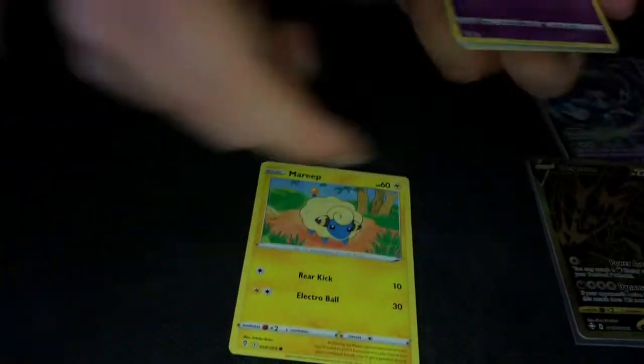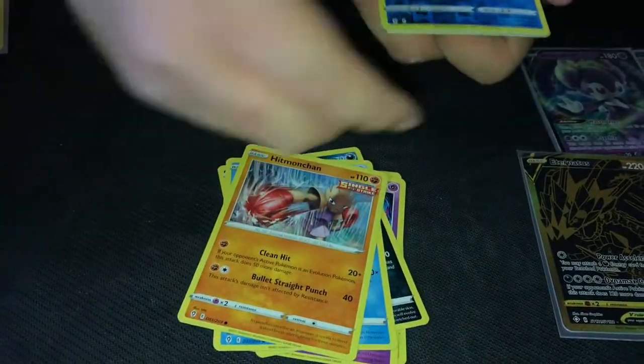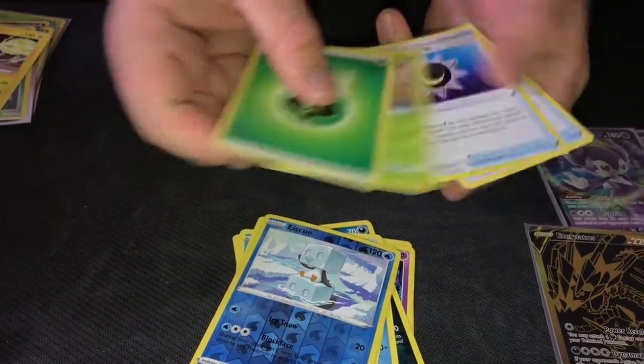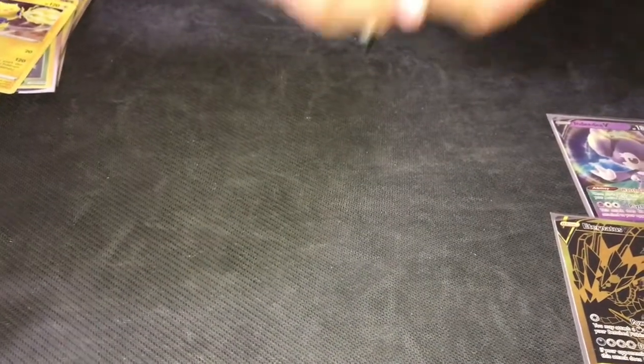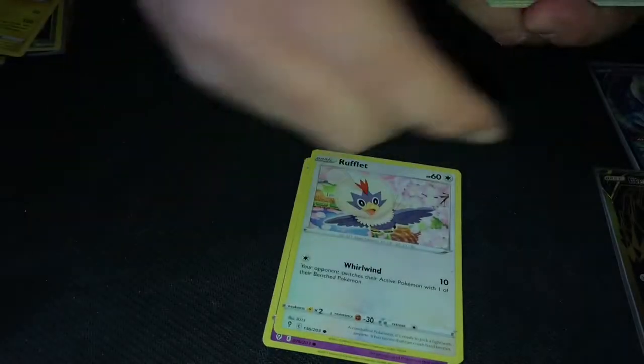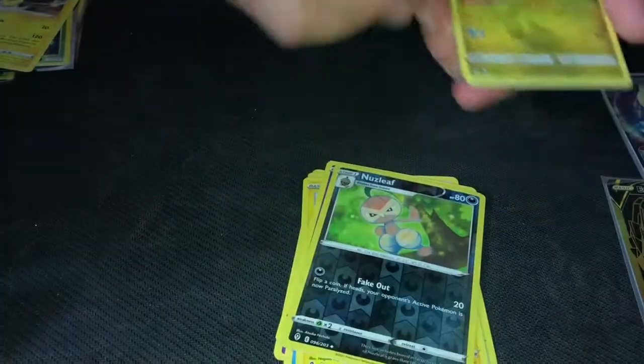Mareep, Drowzee, Scraggy, Feebas — and okay — Rookidee. Not bad. Pack number two — cold card. Pumpkaboo, Roughish, Lotad, Omoga, Nuzleaf — and an Altaria. That's beautiful artwork though.